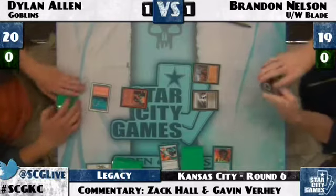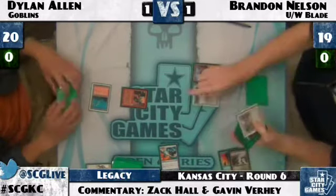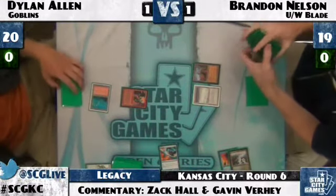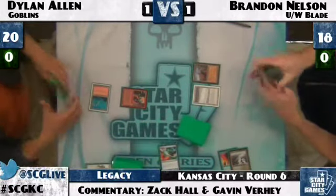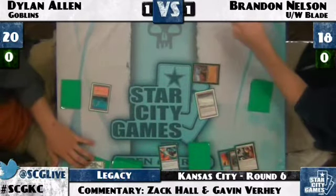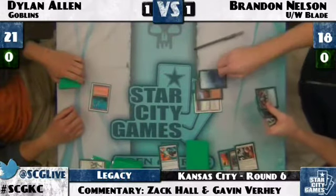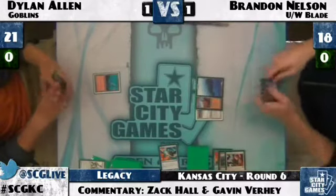Brandon has one more draw step and chooses to Brainstorm at end step since Dylan Allen has no second land — he's past needing to Swords immediately and safely gets a Tundra. He Swords away the Lackey, untaps and draws an Island. Brandon Nelson, holding that Brainstorm — just likes holding it for as long as possible. Dylan finds a Blackclift, and there is Goblin Piledriver. Snapcaster Mage cannot block Piledriver due to protection from blue — that was designed for Psychatog. But it can certainly Snap-Swords it, sending Dylan up to 22 life.